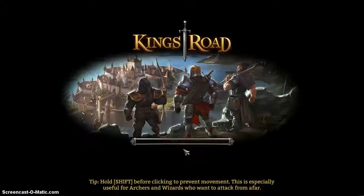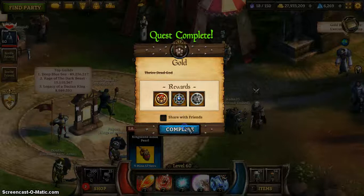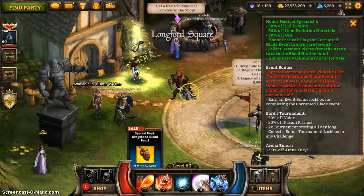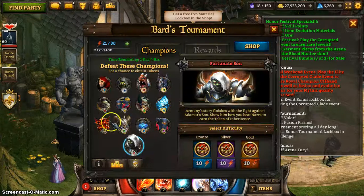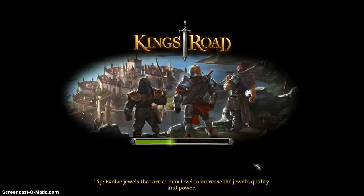It dropped an ironwood staff — I'm so lucky! I'm just going to quickly check my inventory — yep, I've got space. Next we've got Cold Boulder. I kind of like this one just because it's ice enemies — I don't know what it is about the ice enemies, but I really like them.